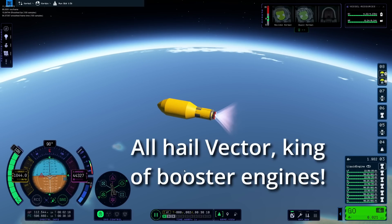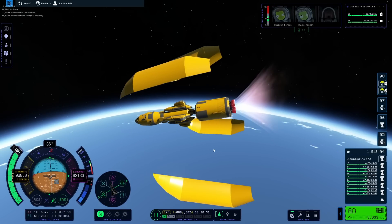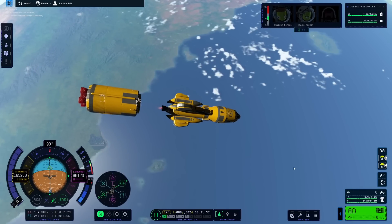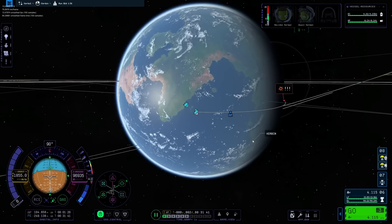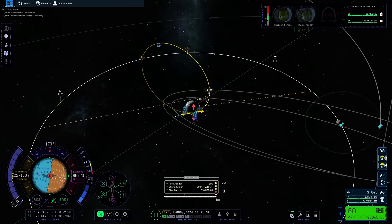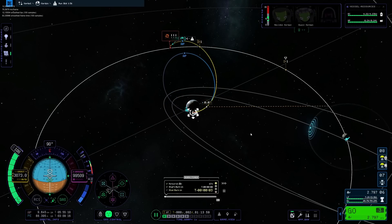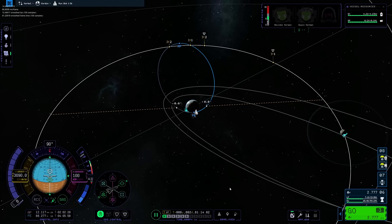The vector engines work fine though — all hail the vector, king of booster engines, as it was in the first game. We got rid of our fairing and this is the big spaceship going to the moon with more than four thousand meters per second of delta-v, which should be more than enough. But thanks to the booster misbehaving we had to use up a little bit more to get our circularization and all the other stuff done. But we get our encounter with the moon and do our burn — the usual stuff.